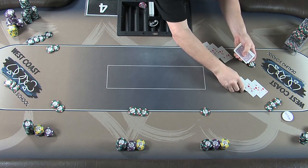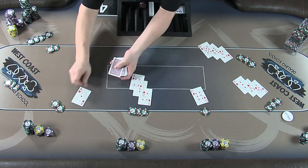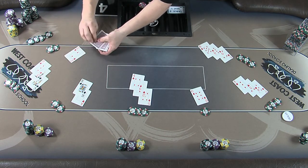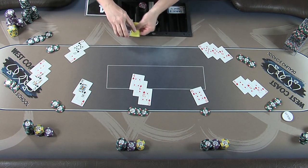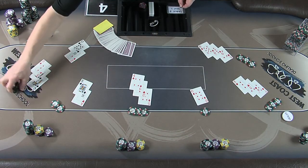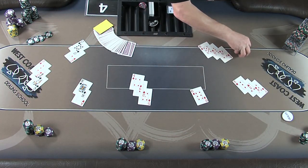Starting to the left of the actual dealer, we are going to deal one card face up for each green chip they possess. Place the card in front of their chip stack, one on top of the other, leaving three corners of each card showing. Move clockwise around the table until all players have received their cards. At the end of the process, spread your stub to the right of the well as if you had completed a poker hand. Then gather the green chips from the players and set them down in the middle of the table in stacks of four.